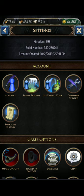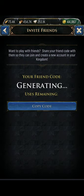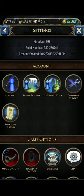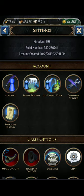Under the Account section, it lets you bind your account. There's also 'Start a New Game' — you don't want to do that unless you've bound your account to Facebook or Game Center. If you have more than one account you can switch between them this way. 'Invite Friends' is where you generate a friend code, and 'Use Friend Code' is where you enter one. I do not recommend, if you're a newbie, that you use a friend code to put yourself into Kingdom 398 — you will die; it is an older kingdom.